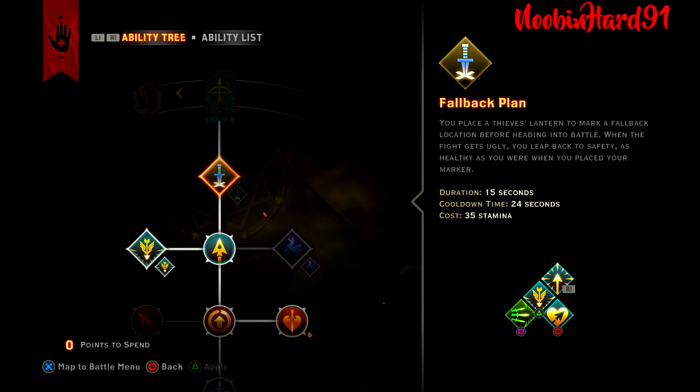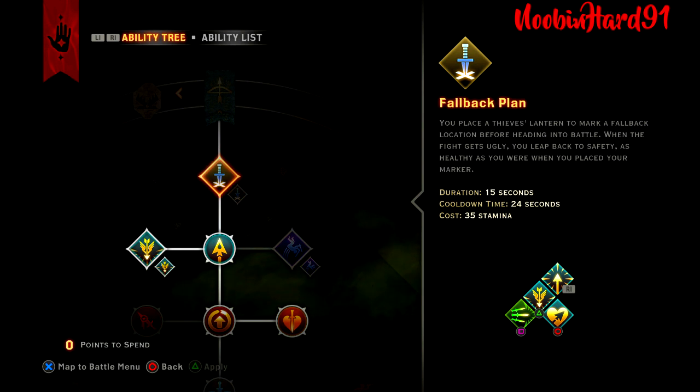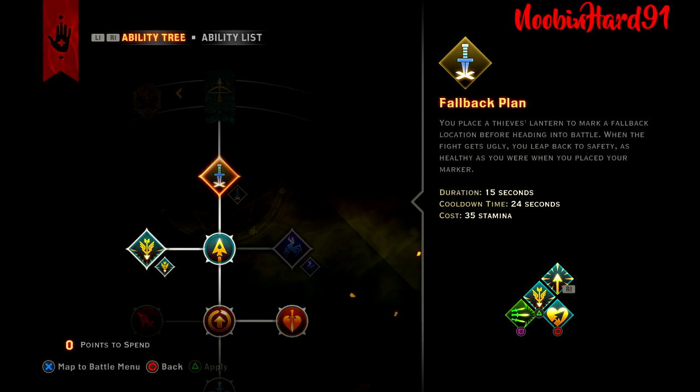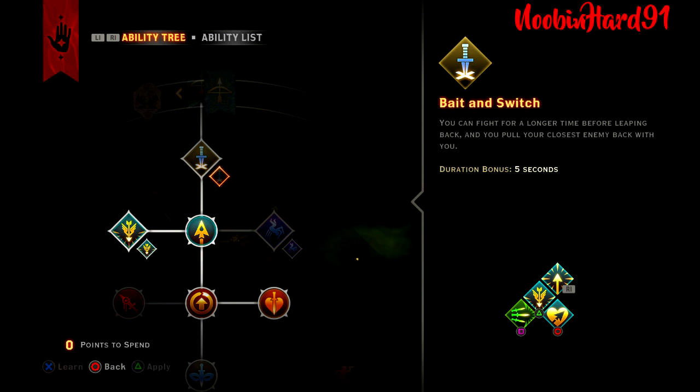On to Survival: Fallback Plan. Very useful at the very beginning stages of your hunter, especially if you don't have a bow that gives health back on hit or on kill. You throw it down, engage in combat, and if you're close to death, activate the fallback plan to regain health. It lasts 15 seconds once deployed, has a cooldown of 24 seconds, and costs 35 stamina. The Beta Switch upgrade only gives a 5-second duration bonus — I did not see it as useful or needed, so I recommend skipping it.